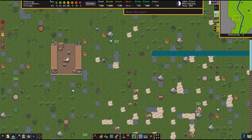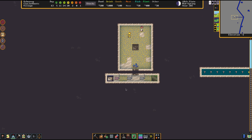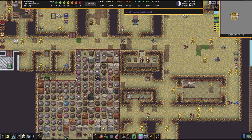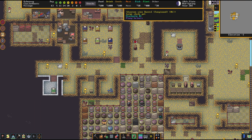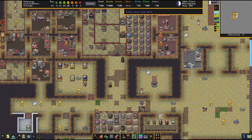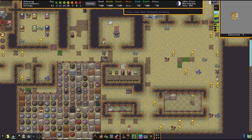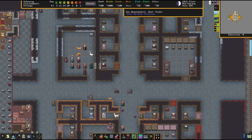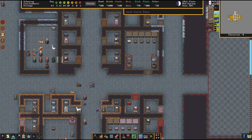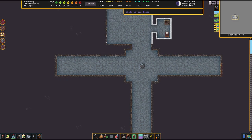First of all, the glaring lack of defenses here bothers me a lot. We do have a little bit of traps here, but that's really minuscule. It's only a really short trip for any invader to stand right in front of our workshops, our farming workshops and all those things. That's quite bad overall. Then we have that staircase here, which is basically just a straight drop, which is also really bad in terms of defenses.